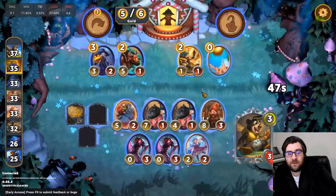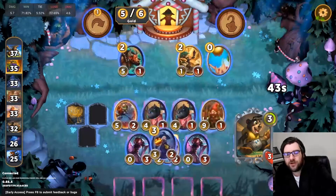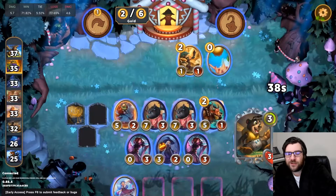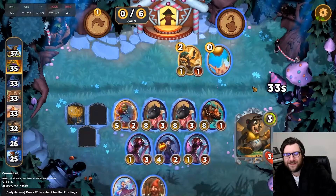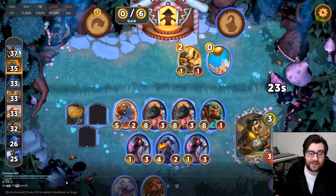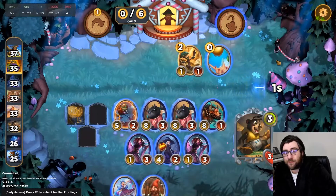None of these treasures are super good except for spinning wheel, so I just take it. I don't think spinning wheel is particularly necessary or good or anything like that, but it winds up being totally fine here. The evil witch is good and we've got so many evil units that the minotaur is obviously very tempting here too. Now we've got a bunch of 8-3 black cats that summon 8-3, so I think we're strong on the board.